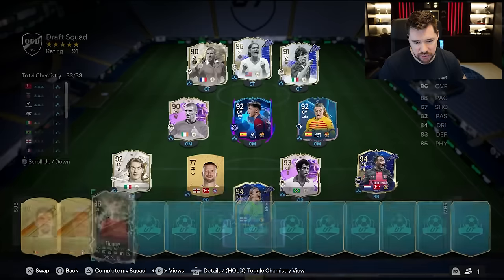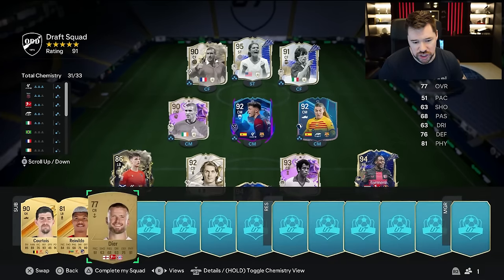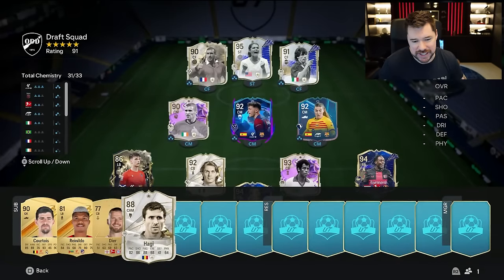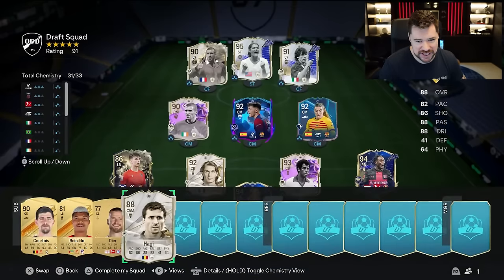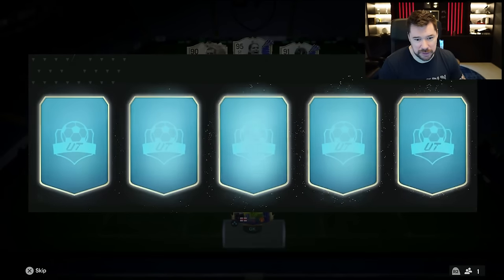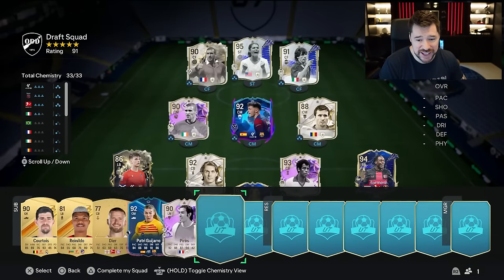We are going to take Kieran Tierney and he is going to go into the team — he'll swap with Maldini. We're now low on chem with Mary Earps and Jeremy Frimpong, but that's okay because we're going to get 88 Haji. We now have seven icons in this team, two team of the years, and full chemistry — and another icon! It's Robert Pires, 90-rated. He doesn't actually fit into the team, but it is an 8th icon.